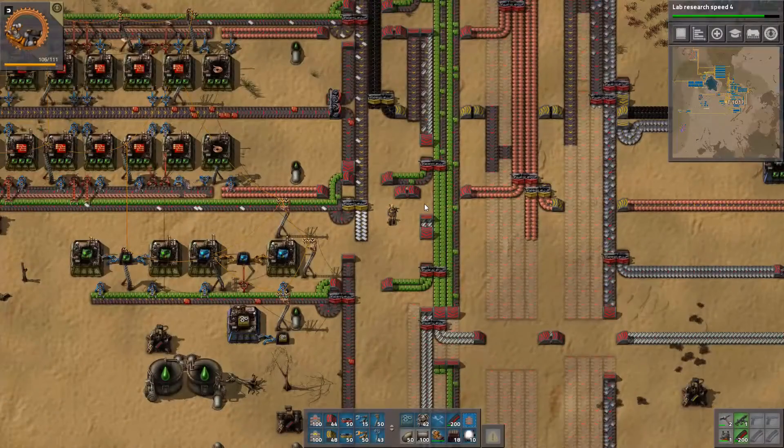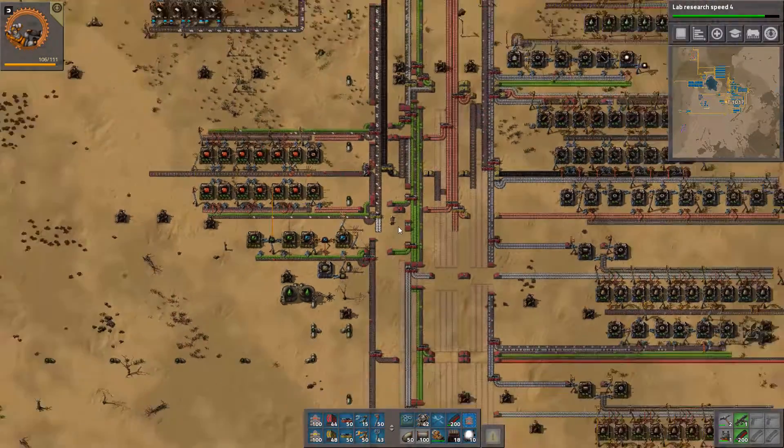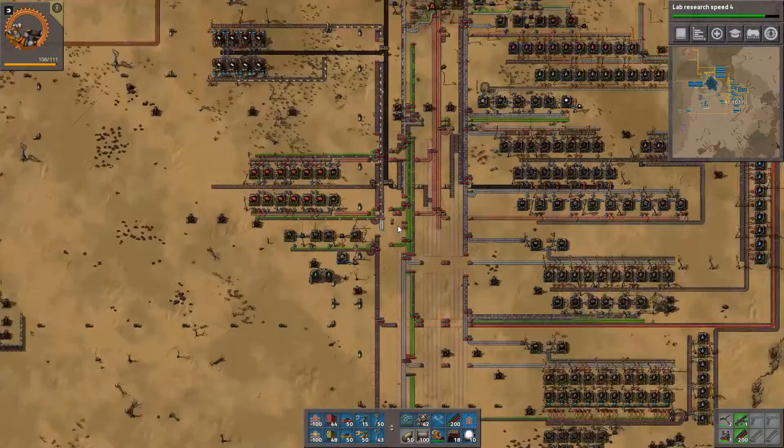Hello and welcome back to Factorio. I'm Avon and in this episode we are going to do oil.